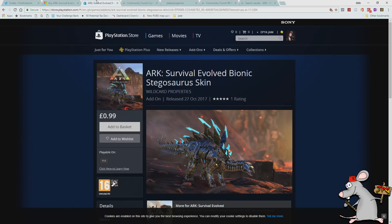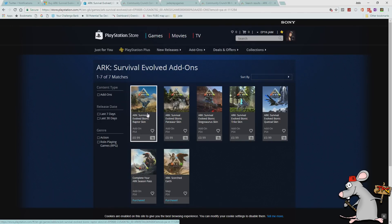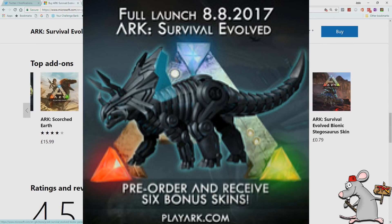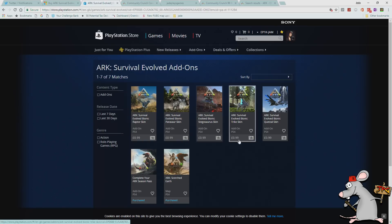Sadly, bad news for PlayStation owners — they are a little bit more expensive at 99 pence. I don't know if they'll be the same price in American dollars, but they are more expensive and actually missing the Mosa. As you can see, there are five bionic skins but the Mosasaurus isn't there. It seems a bit weird since supposedly Microsoft charges 30% for every single item that goes through their system, yet the Microsoft ones are cheaper than the PlayStation ones. It might just be down to pricing — maybe PlayStation don't sell things cheaper than 99 cents.